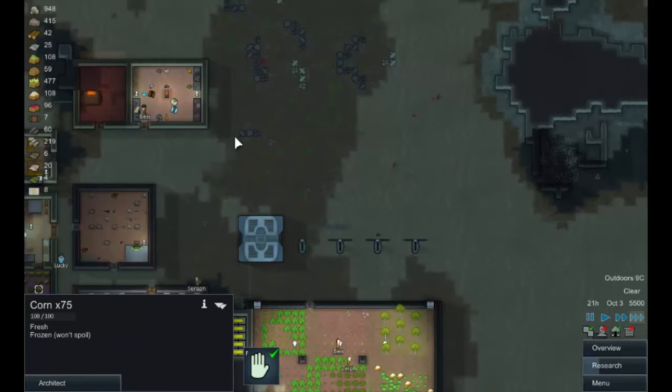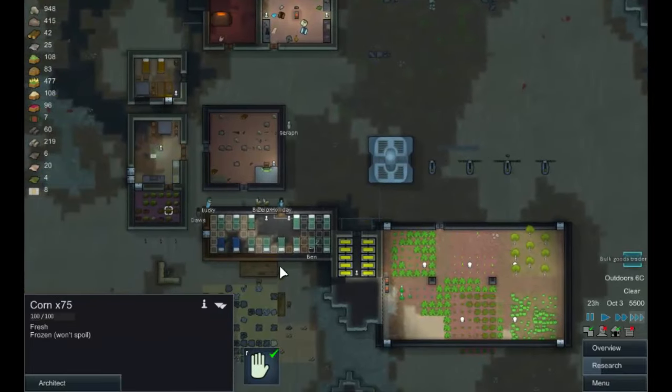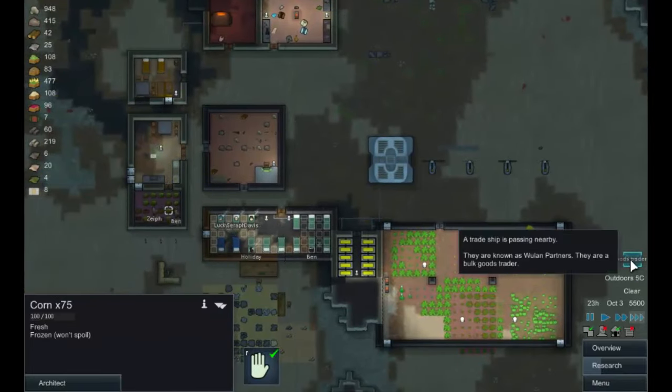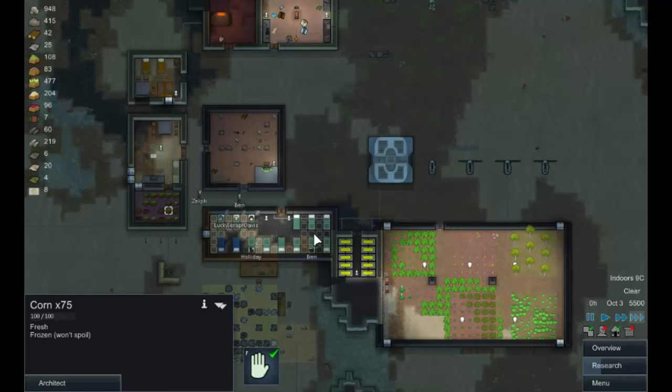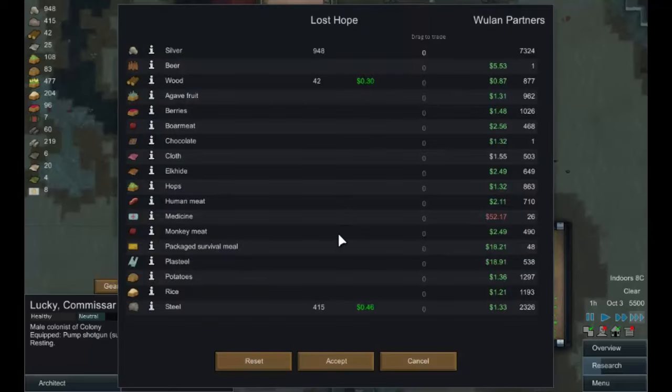I'm going to start clearing this area out - I've decided I want to start making this a barracks. It's served me quite well, but oh - a bulk goods trader! Lucky, let's have a word with them. What can we buy? Let's buy some beer - that will help cheer people up.